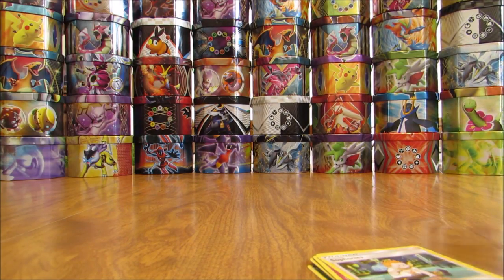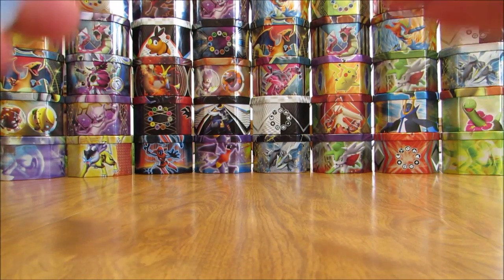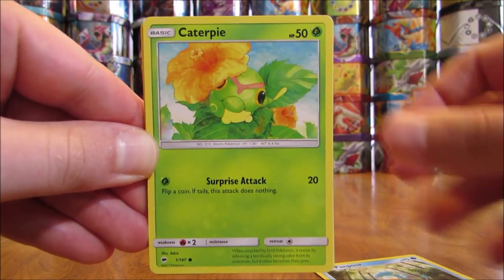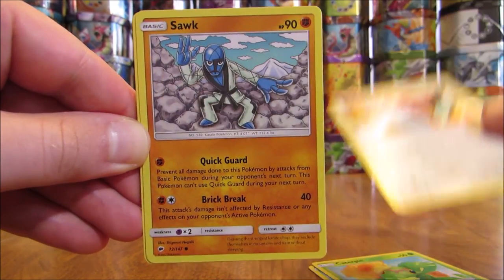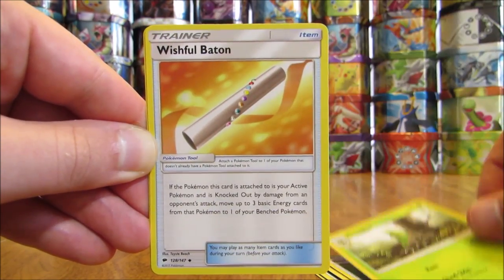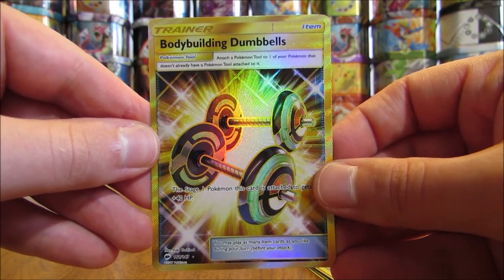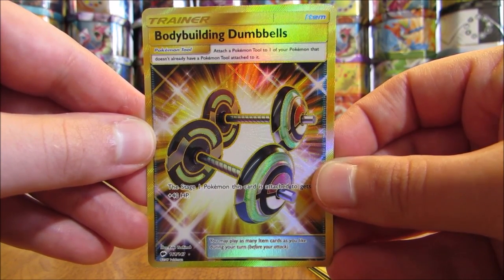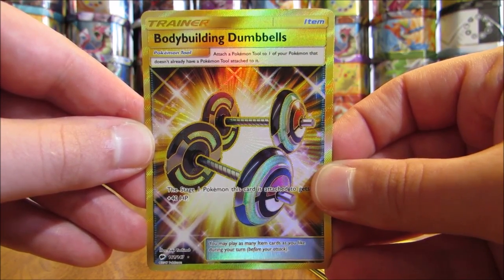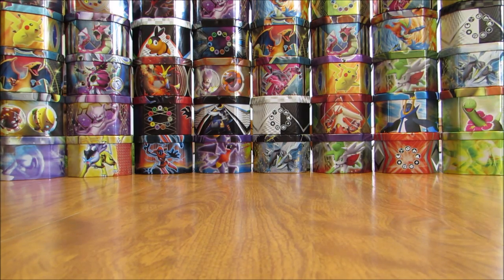Really hope a lot of good pulls are in consecutive packs coming up — so far I've had well below average pulls. Pack: Panpour, Caterpie, Porygon, Sawk, Oddish, Lightning Type Energy, Bodybuilding Dumbbells, Metapod, Wishful Baton, Reverse Holo of a Simisear (Uncommon), and the Rare is another Bodybuilding Dumbbells — a Secret Rare Trainer! I say 'another' because I just pulled one a pack ago. Every GX Rainbow Rare I've pulled from this set has been Noivern GX both times, which is a bit strange with Burning Shadows.